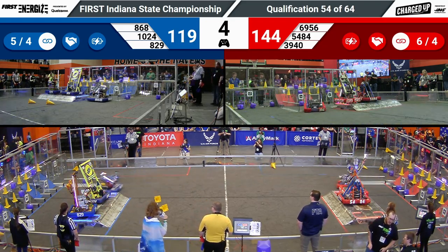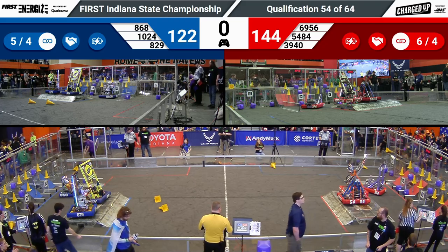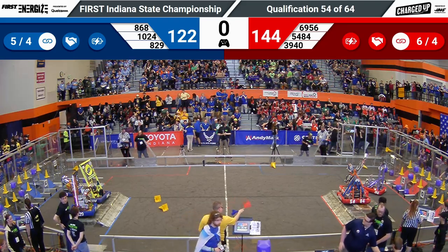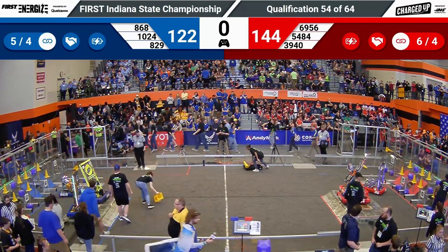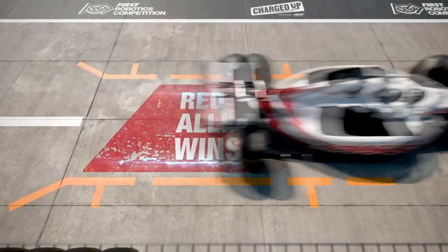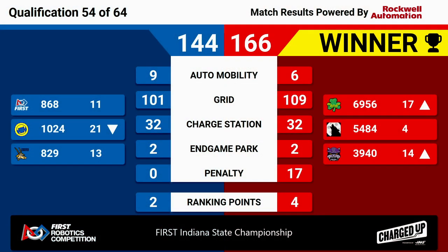Six seconds left in this match. 39-40 trying to come back — three seconds left, and that's going to end. We have your scores. The winner of Match 54 is the Red Alliance, winning 166 to the Blue's 144. That's going to keep 54-84 as your fourth-ranked alliance member. Congratulations to the Red Alliance — the winning quals match 54 here at the Indiana FIRST State Championships.